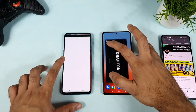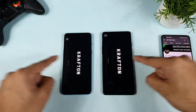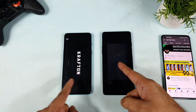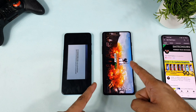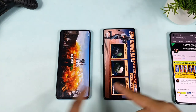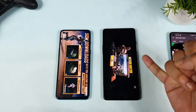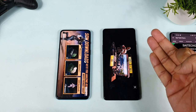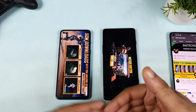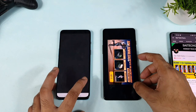Let's start with the first game, which is BGMI (background mobile gameplay). Both are 8GB RAM variants. You can see the POCO F3 GT opened the game faster — there's a clear difference of about five to six seconds between the two phones in terms of opening speed. Both phones are connected to the same Wi-Fi during this demonstration.